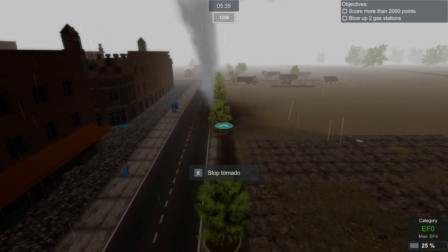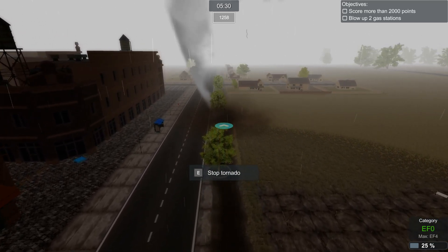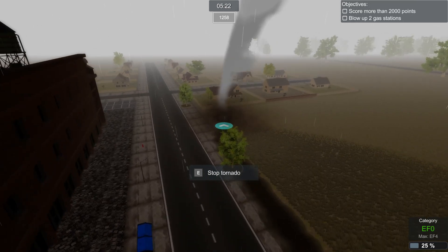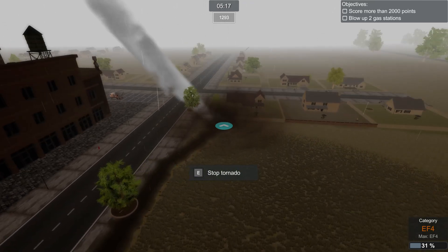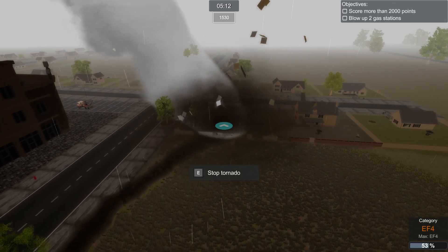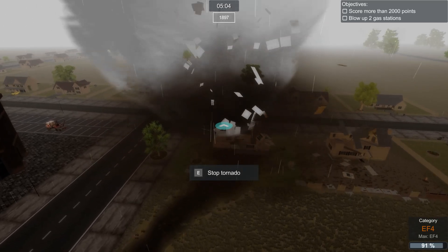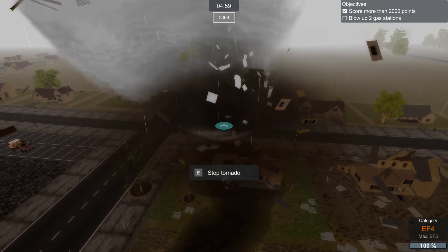These buildings on the left here - the brick buildings - do not destroy no matter how strong of a tornado you are. You can rip off the water tanks and the air conditioning units but the brick buildings do nothing, so that's one little weird thing. We're just going to wipe out this little neighborhood here to make sure we get our points. It's really easy to get 2,000 points - there we go, we've gotten our 2,000 points.